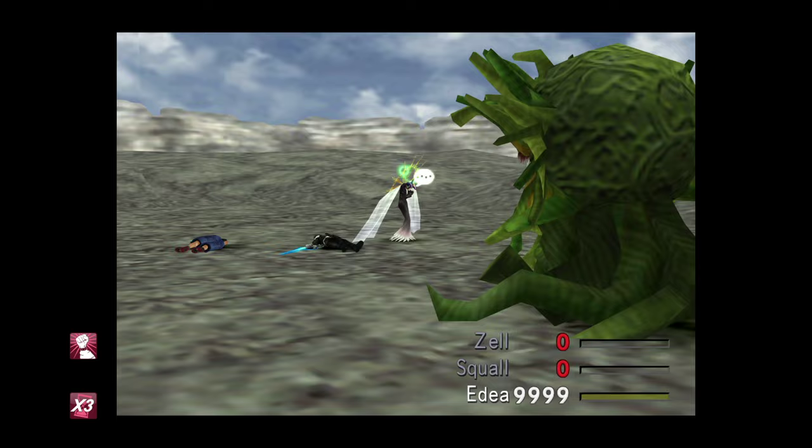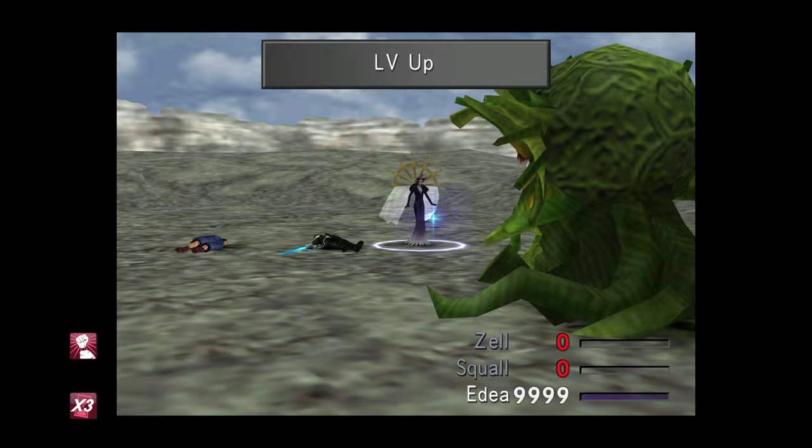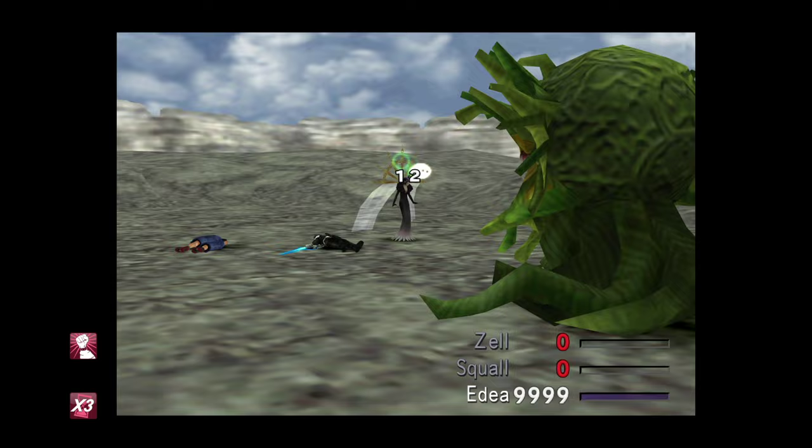I forgot to do level up — oh well, doesn't really matter, we can do it now. I only need to cast it twice at this point. You might need to cast it three or four times if Edea joins your party at a low level, just until she levels up a little bit. And a few more attacks here should see this thing out. It's a good job she does lots of damage, because these Marlboroughs have just a ton of health, especially at high level.